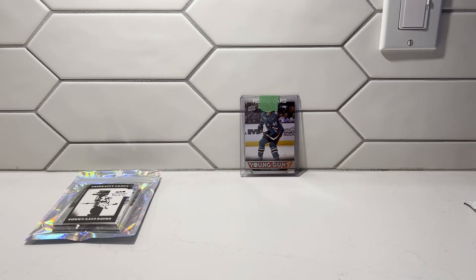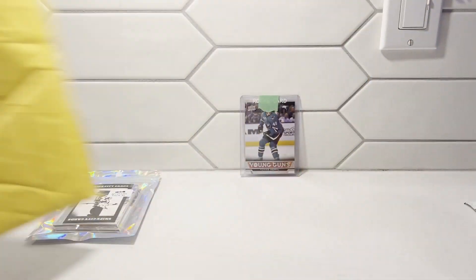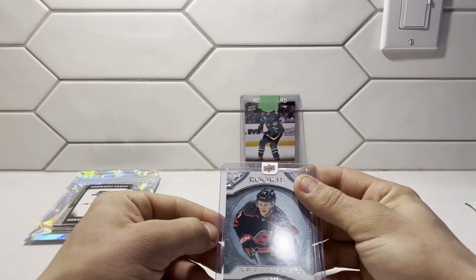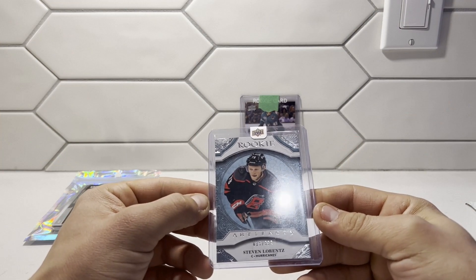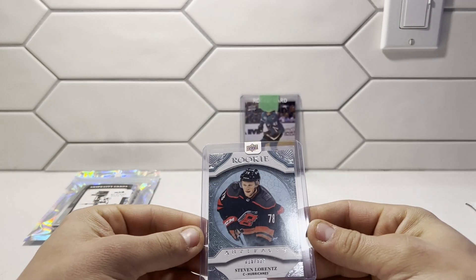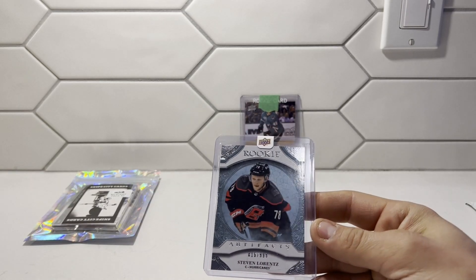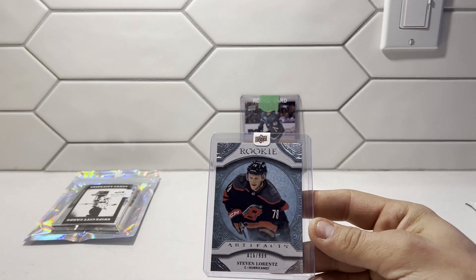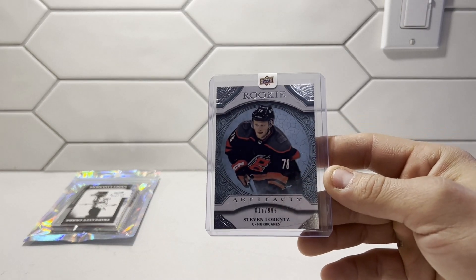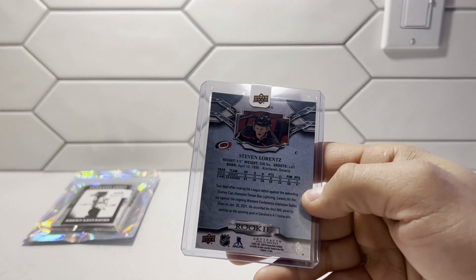Okay, so our next package here — I believe this is the Rookie Redemption from Upper Deck. Let's see what they sent us. We have a Stephen Lawrence Artifacts Rookie card. That's not too bad. I didn't even look at the Redemption when I sent it in, so I wasn't sure what I was getting. But I'm okay with that — that's a nice card.